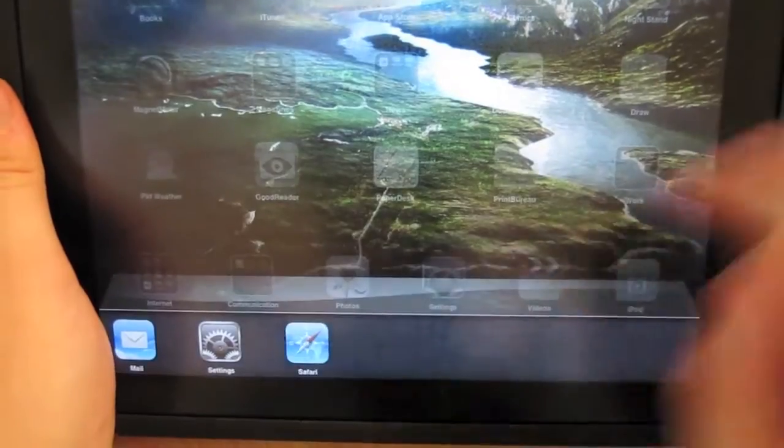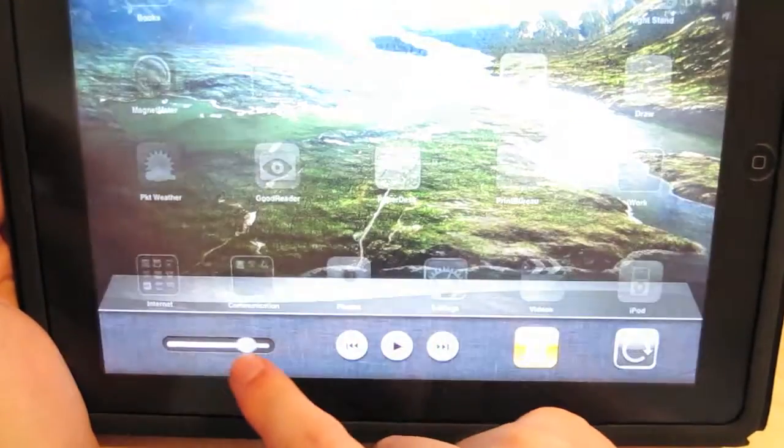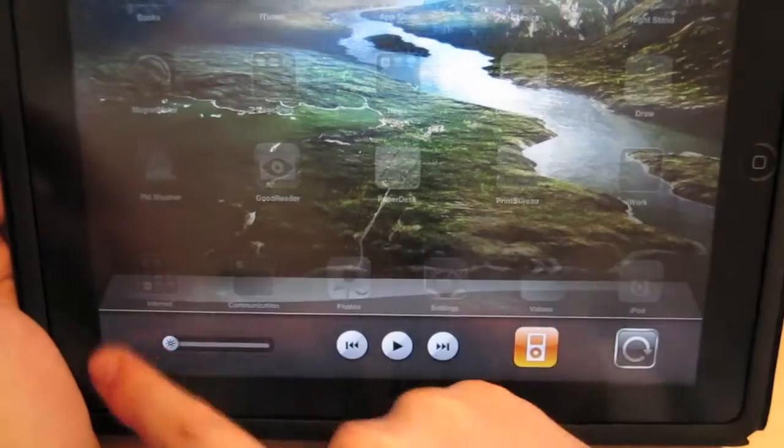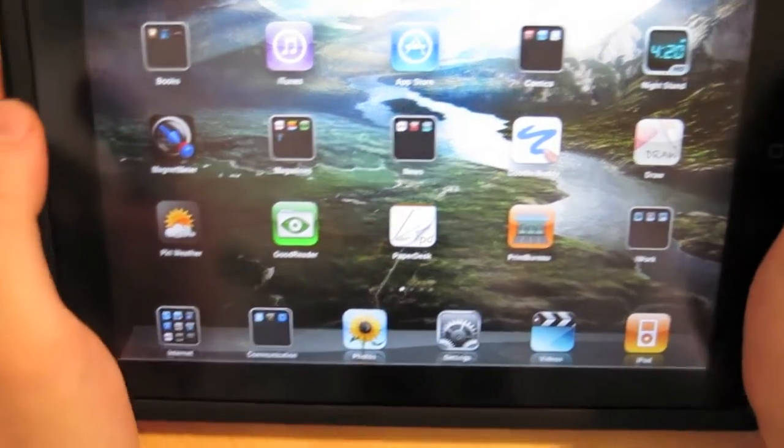Another good thing is that you can adjust brightness from the multi-tasking menu as well. Brightness can be adjusted from there now — you don't have to go into Settings, which I thought was cool.